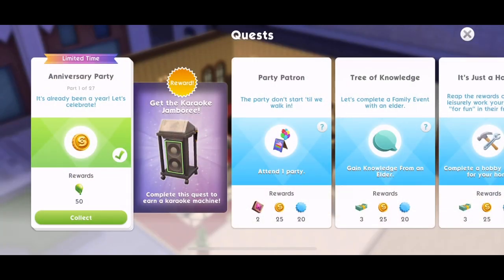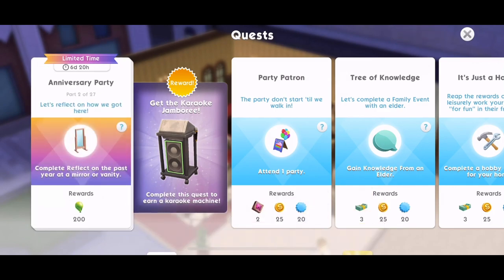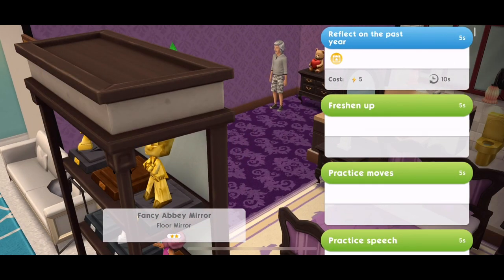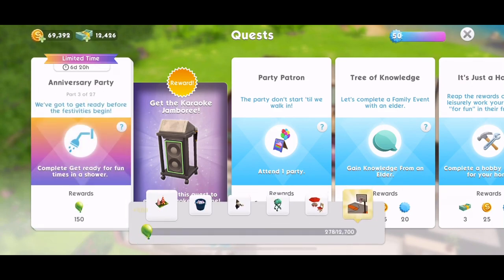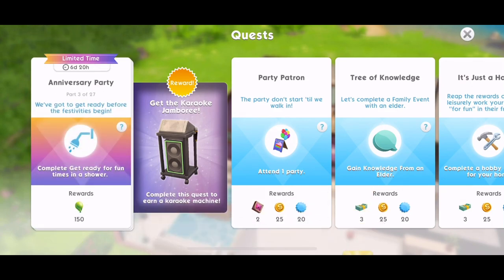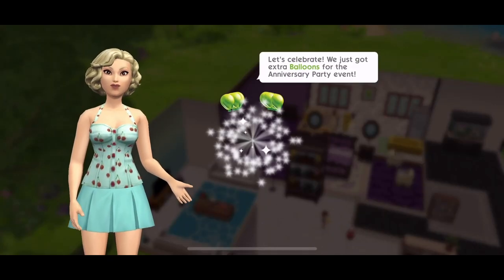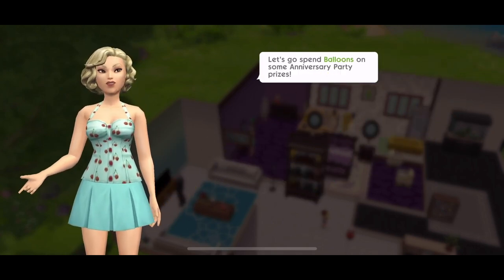We've earned enough money. Now part two: let's reflect on how we got here. Complete 'reflect on the past year' at a mirror or vanity. Click on a mirror — that's five energy. Completed! We got 200 balloons for that. Now we've got to get ready before the festivities begin: complete 'get ready for fun times' in a shower. We also got anniversary decorations — we'll place them down. We just got extra balloons for the anniversary party event.